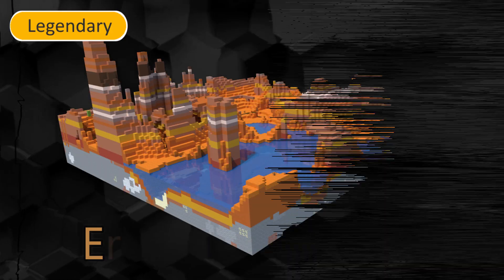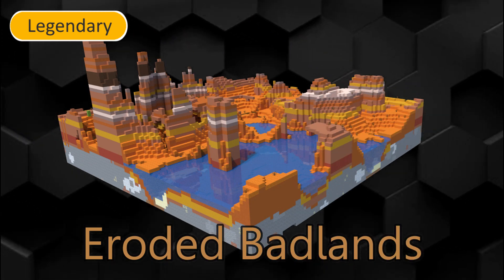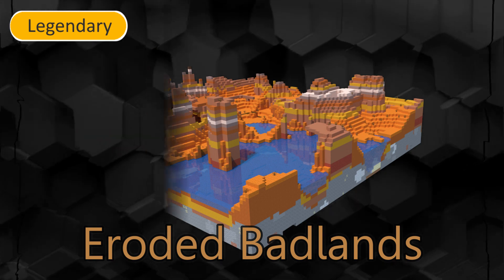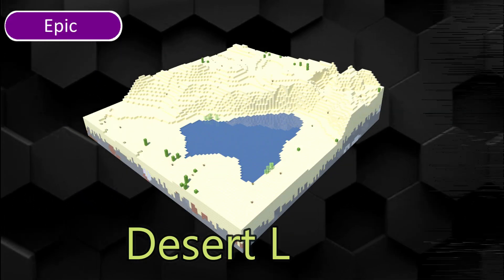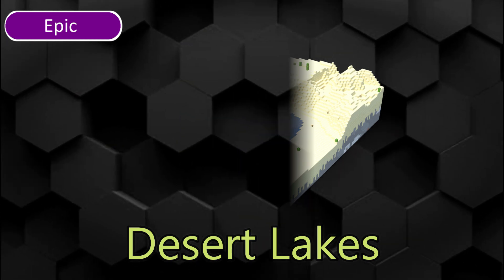Eroded Badlands is a very rare variant of the Badlands with terracotta spires and deep canyons. It is difficult to travel through this biome. Desert Lakes is a rare variant of the desert with large pools of water, and the only wells that generate here.